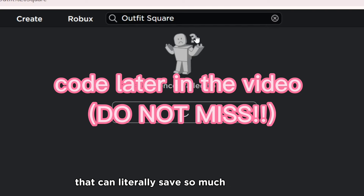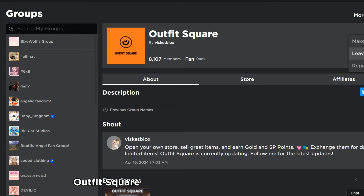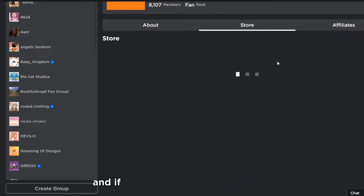It's this free UGC Outfit Square beta — make sure it's by Outfit Square. You want to click on 'Buy Outfit Square' and join the group. The hair is group only, and if you're not part of the group you will not get the free hair, so make sure to join the group.